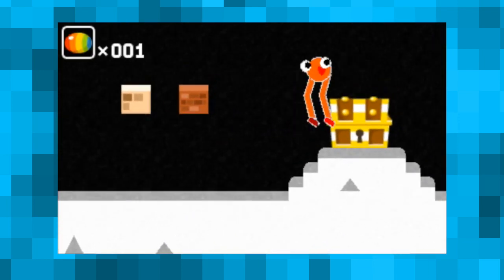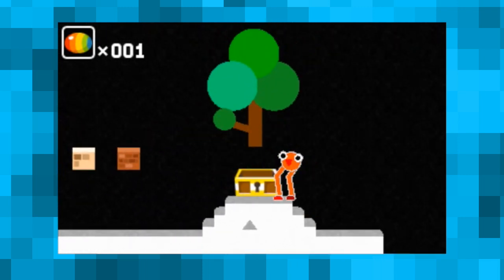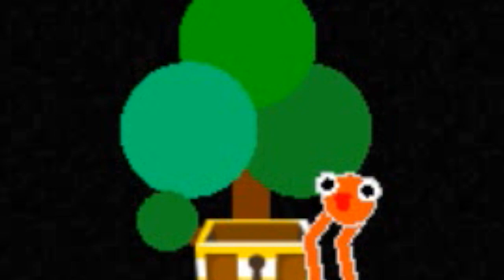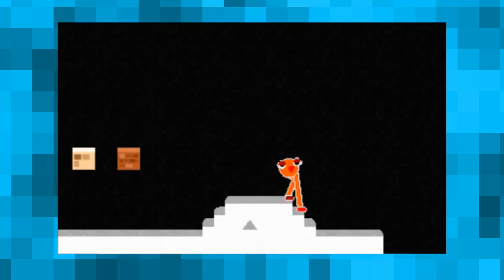Oh boy, a treasure chest! Let's unlock it with this key conveniently placed right over there. A tree — there was a tree in there. Wait, we can change how it looks? This should be very fun. Yay, a purple tree. I'm creating.